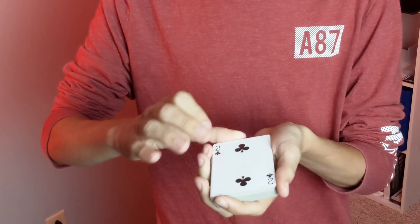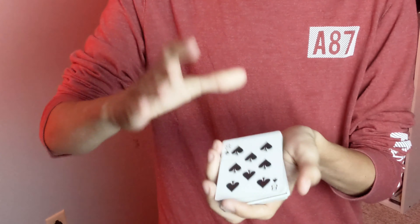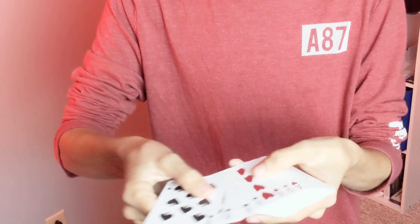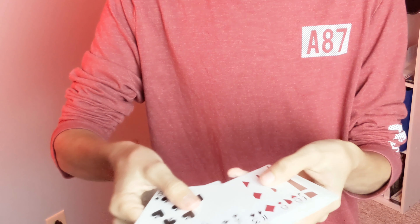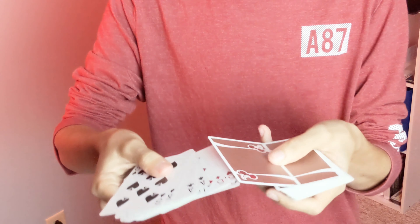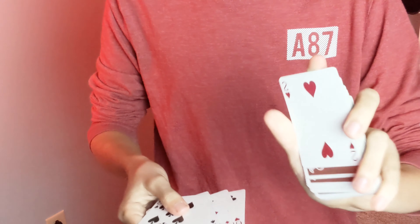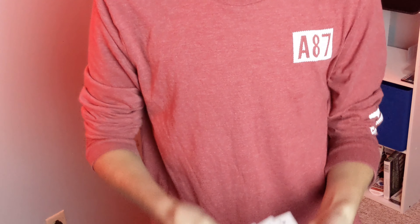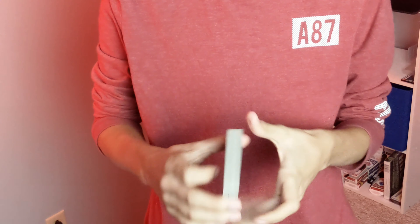Now for our two honorable mentions. The first one is the turnover force. My goal on this one is to force the two of hearts on you. Go ahead and just cut it about a third of the way — right there, great. Flip that over and set it there. Now this time try to cut it at two thirds of the way — this would all be you doing the work, cutting wherever you want. We go through the cards until we find the first face-down card and flip it over.